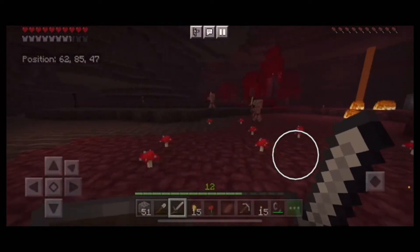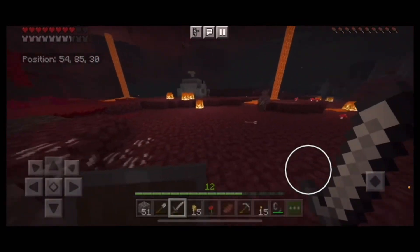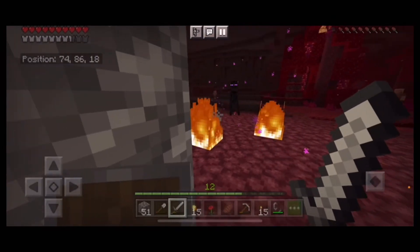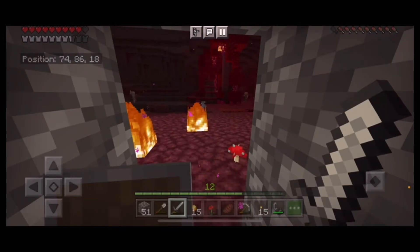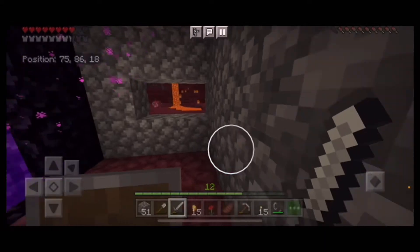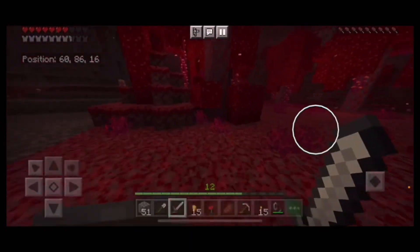There's a soul sand valley over here. More ghasts are spawning — this is not cool. There's an enderman after me, I better get inside. He's right outside the door — we're going to kill him. Ender pearls will be useful later on, and he's not actually dealing much damage, which is surprising. There are some piglins over there I might get to trade with, but I'll save that for the next episode.